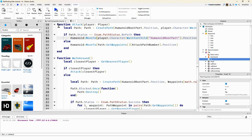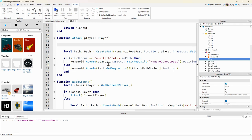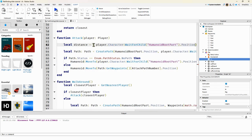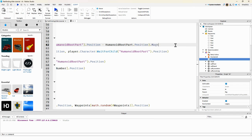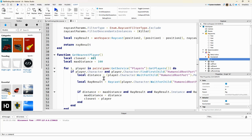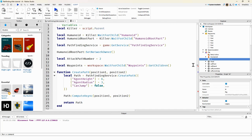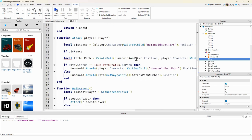Now let's add the attack system. We get local distance equal to the player's HumanoidRootPart position minus the killer's HumanoidRootPart position, and get the magnitude — same as we did earlier. We set another setting: local attackDistance equal to 5, so the killer has to be within 5 studs to attack.